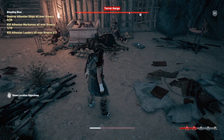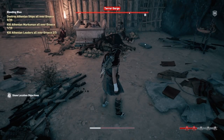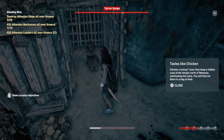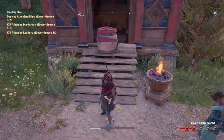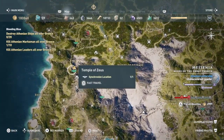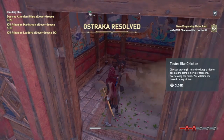Our next Ostraka is going to be found in Terror Gorge, east of the trench. Go inside — it's really easy, straight down through there. Here it is on the floor right next to this prisoner. 'Tastes like Chicken — I hear they keep a hidden coop at the temple north of Messene, overlooking the mine. You will find me there in a bag of feed.' There is a chicken coop over here by the Temple of Zeus. We went back to town, went north, and there's the little chicken coop. Plus 4% crit chance while low health.